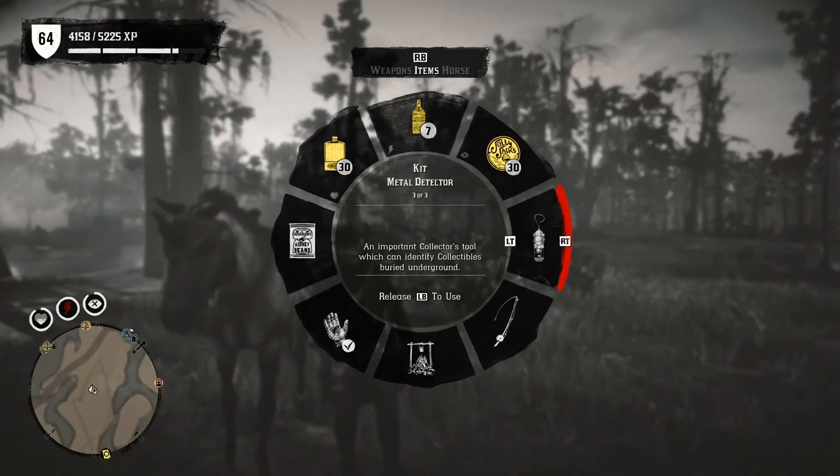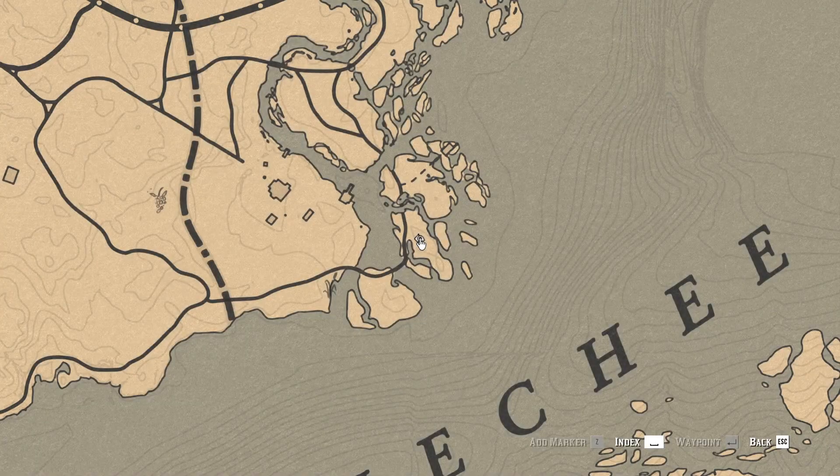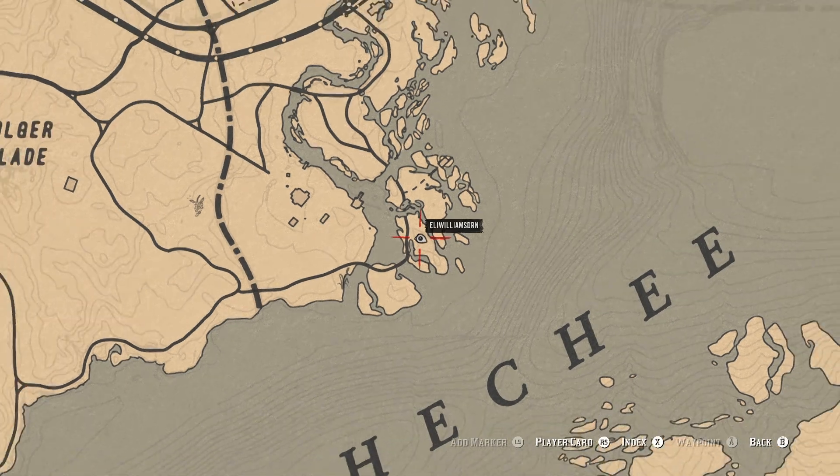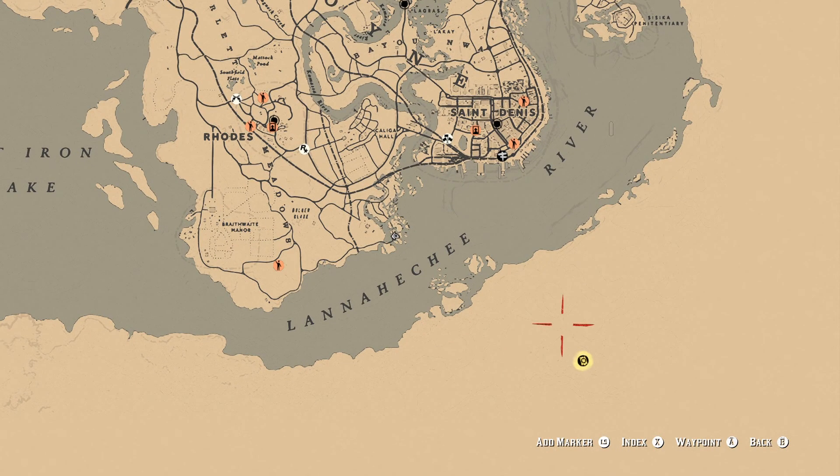And I've run into a bit of a problem. One of the treasures — one of the arrowheads — is right there. Now, I don't know if any of you have run into this problem. If you have, please leave a comment down below on how to get that arrowhead, because that is off the world map.